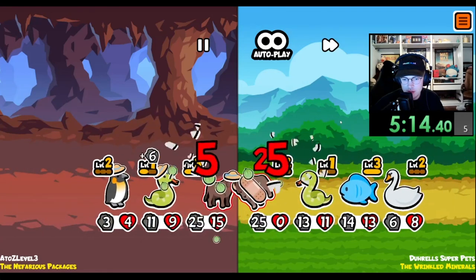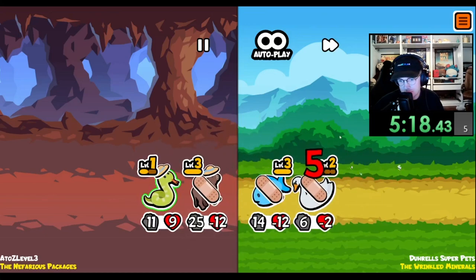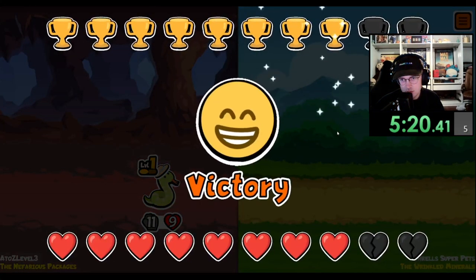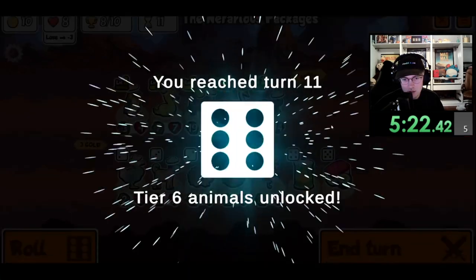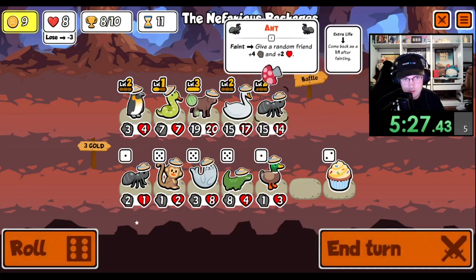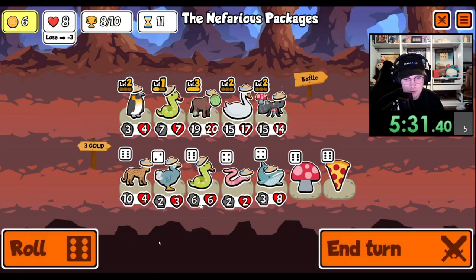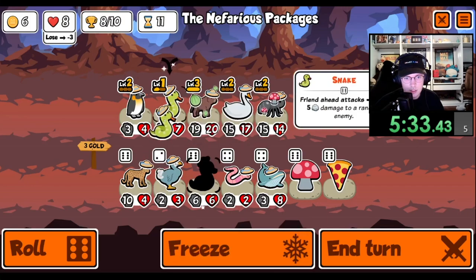This is... oh, the level three scaling got me there. Alright, we're on eight. Let's level up the snake. You know what, we'll get a little extra buff from the ant, why not? There we go - level up the snake.